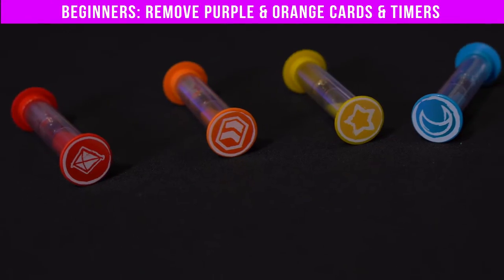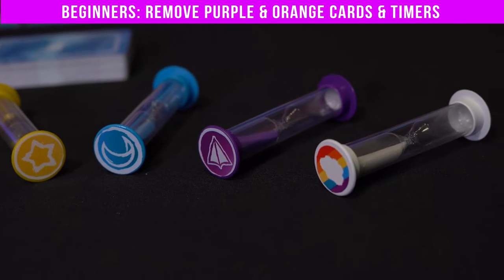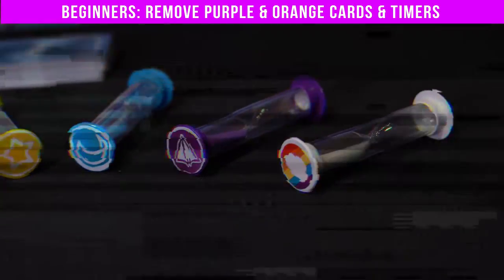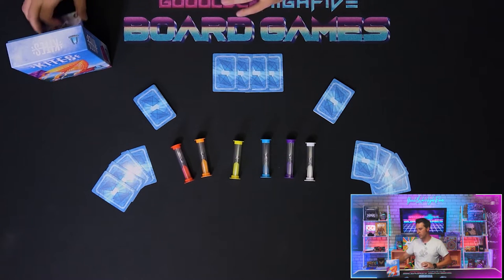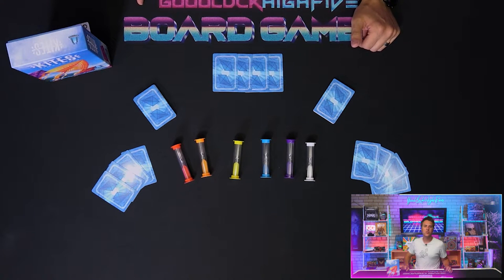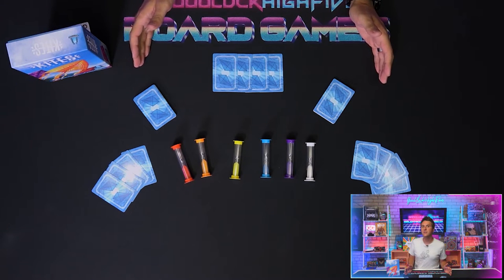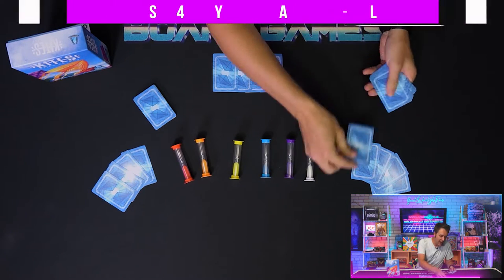Kites includes three difficulty levels out of the box. If you are a beginner to real-time play, cooperative games, or just want a very low barrier to entry, start your first game by removing any cards in the deck that contain the purple or orange symbols, as well as the purple and orange timers. Standard games will include them, and experienced players can include any or all of the three additional challenge card types. Our base game here will include all of the colored cards, but leave out the challenge cards for now. All the chosen cards are shuffled into a deck, and then based on player count, you'll deal out some to each player. For our three-player game, each player will get five cards.